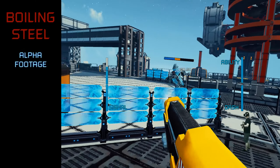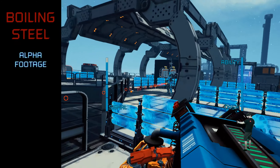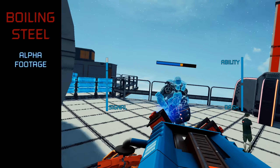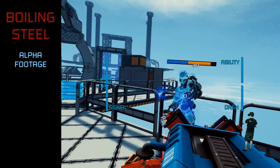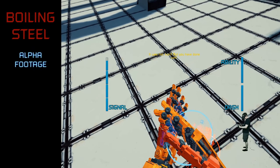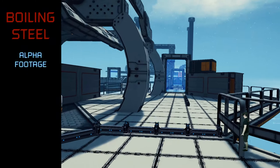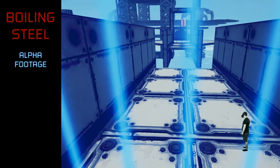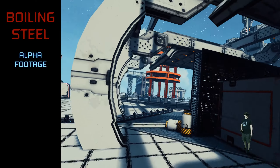Oh, this is another weapon — didn't see this before. Did he just recharge himself? Oh, this is another weapon, I didn't see that. Awesome. Can we go here? Nope. Oh, we have this dash function. It doesn't work. We cannot go through here, so let's find another way.